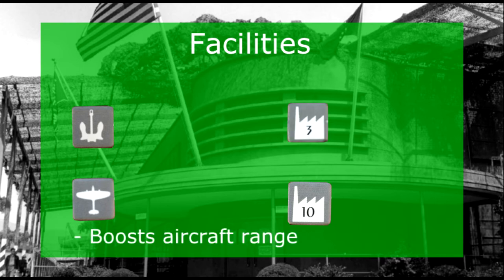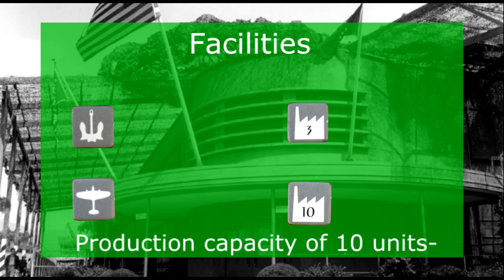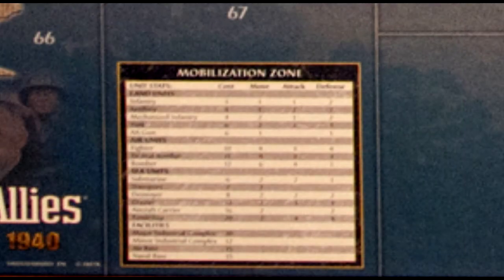With air bases, any aircraft operating from a territory with an air base can fly an additional one space — for example, a strategic bomber can fly seven spaces instead of six. With naval bases, all ships in a sea tile adjacent to a naval base can move an additional one tile. Naval bases also repair battleships and aircraft carriers. Major industrial complexes can produce up to ten units a turn, while minor complexes can produce up to three units a turn. Units in the mobilization zone can enter the game only through these facilities. If you have eleven infantry, only ten can be placed in a major industrial complex; the rest can be placed in an already existing facility elsewhere.